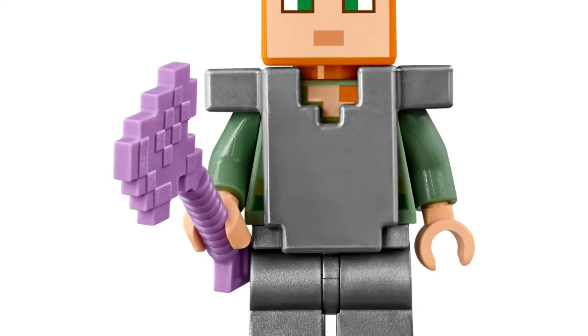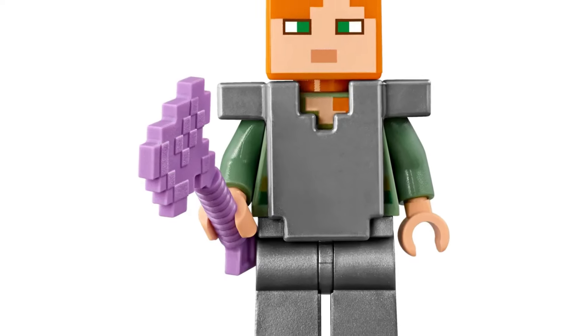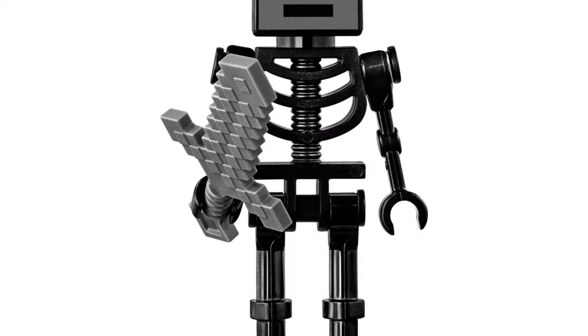And finally, the number 1 spot on our list goes to the 2018 set number 21139, The Nether Fight. This is the most impressive battle pack LEGO Minecraft has ever released. The set features four Minecraft characters: a classic Alex wearing an iron chestplate and iron leggings, a sinister wither skeleton, a magma slime, and the original zombie piglin design. Alongside the characters, the set is packed with cool weapons including an enchanted axe, an iron sword, and a gold sword. The set's design is inspired by the unforgiving nether biome that provides enough space to use as an arena. Additionally, this set includes a TNT black play feature. With 84 LEGO pieces and a price of 15 USD, this set is a very good definition of a battle pack, earning a rating of 9 out of 10.